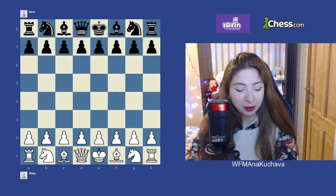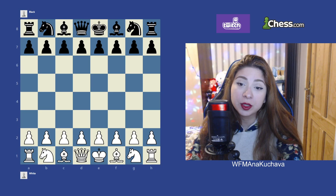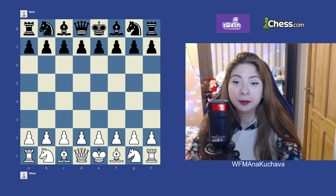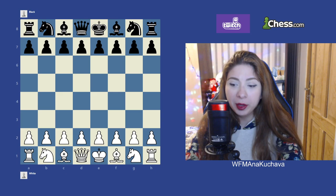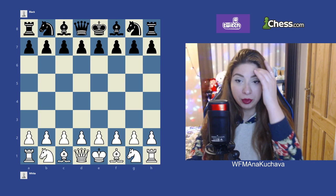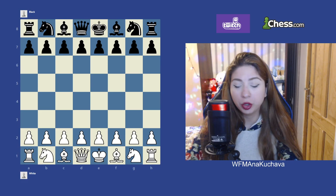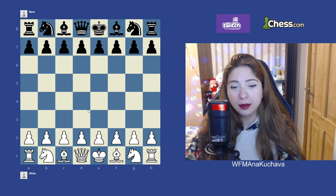In the previous videos, we talked a little bit about openings overall, like classification, Italian game, Petrov defense, the Philidor's defense. Today we will talk about the Scotch game, which is one of the really interesting and also a good opening for White against E5. It's technically less popular than the Italian game and Ruy Lopez, but it's also a really good opening and a lot of people play it. So let me show you what the Scotch game looks like. There is also a Scotch Gambit, but we will talk about that a little bit later. First, let's talk about the Scotch game.